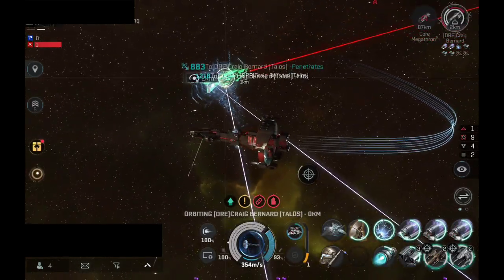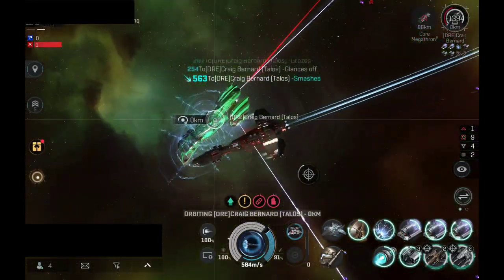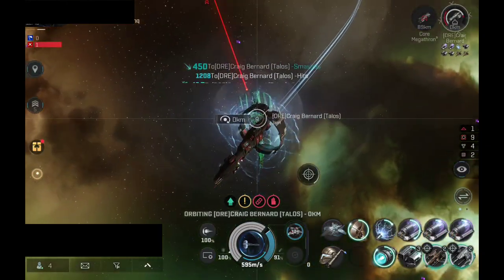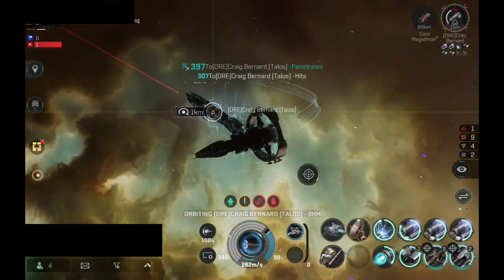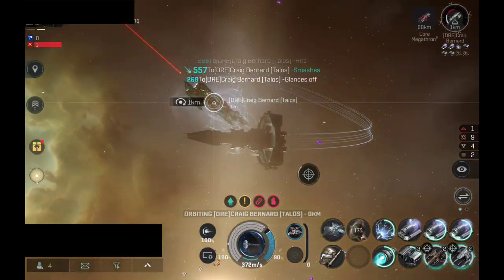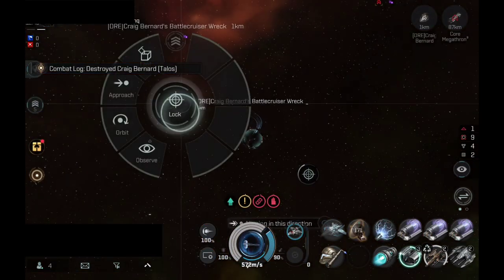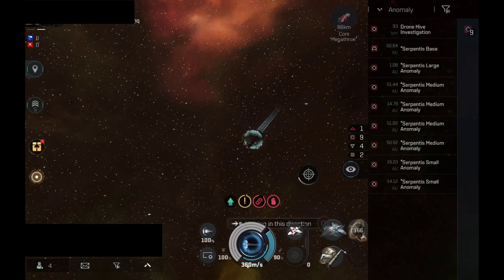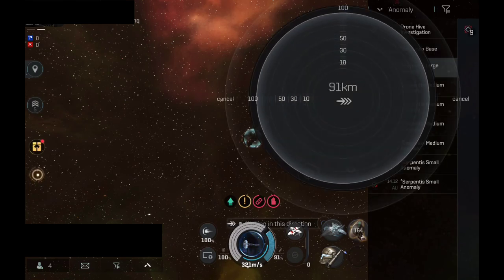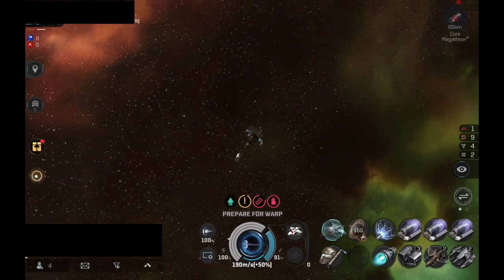By the looks of it, the Thalos doesn't have any tank, which means this ship is only a sniper without any tank or even any propulsion module. There we go — the Thalos has been blown up, some decent loot. Let me warp out and I can immediately cloak since I haven't been locked by anyone.